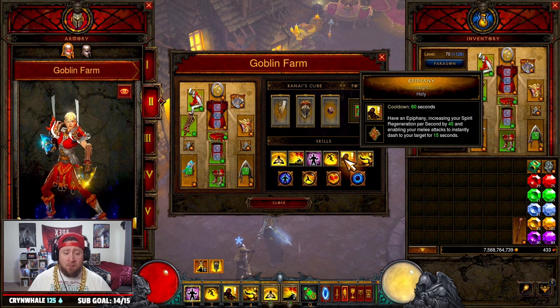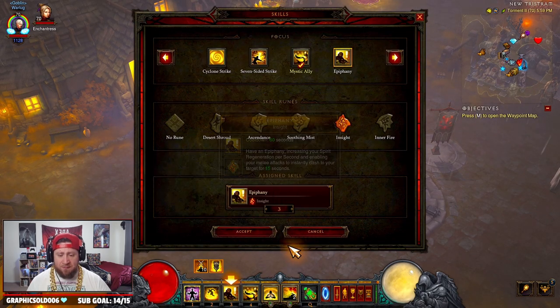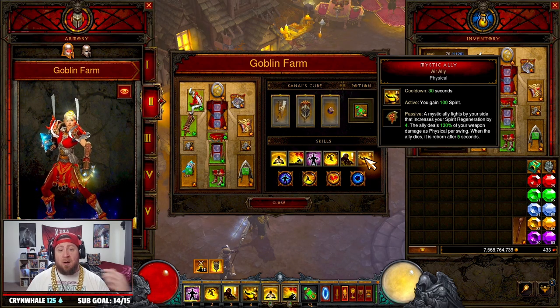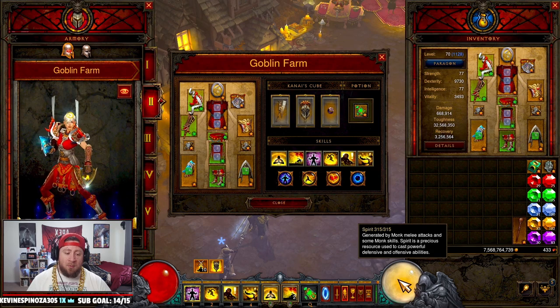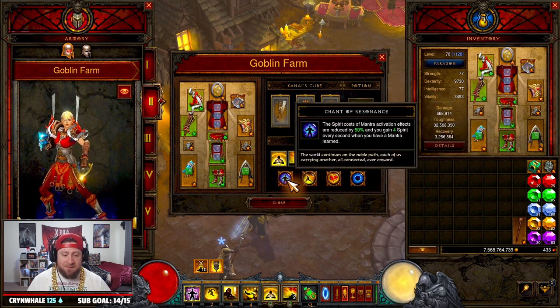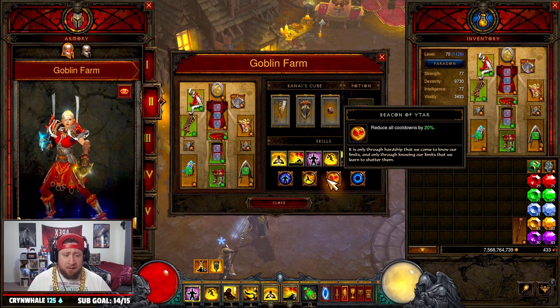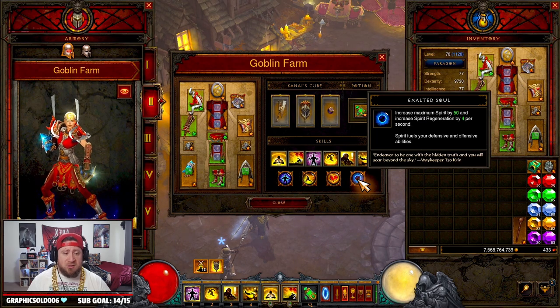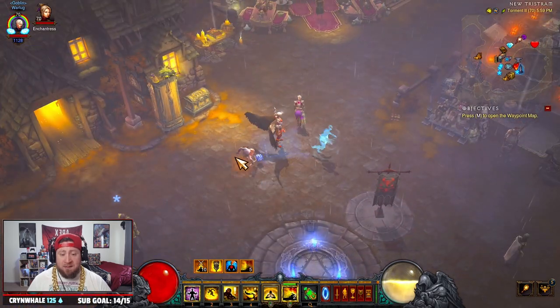Epiphany with the Insight rune gives 45 spirit regeneration per second — though if you want more survivability at higher difficulty you could swap to Desert Shroud for the damage reduction. Mystic Ally with Air Ally grants 100 spirit on activation whenever you're running low, and stays up almost constantly. For passives: Chant of Resonance reduces mantra costs by 50% and gives 4 spirit per second; Seize the Initiative adds damage and attack speed for Sweeping Wind and Dashing Strike; Beacon of Ytar gives 20% reduced cooldown; and Exalted Soul increases max spirit by 50 and regen by 4 per second — giving non-stop spirit regeneration.